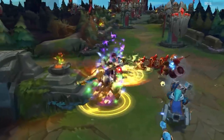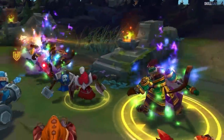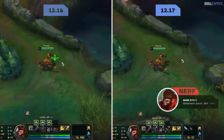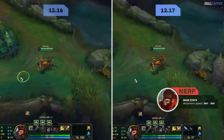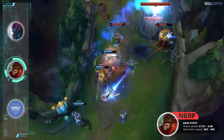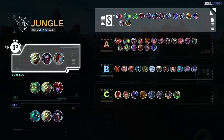Wukong has fallen out of flavor in solo queue recently, but his presence in pro play forces Riot to nerf him. Base attack speed is going from 0.71 to 0.68, and base movement speed drops from 345 to 340. These nerfs won't kill Wukong but there will be many better junglers to choose from, so he will be placed in our A tier. For the jungle tier list, OP tier will consist of Master Yi, Kayn, and Fiddlesticks.